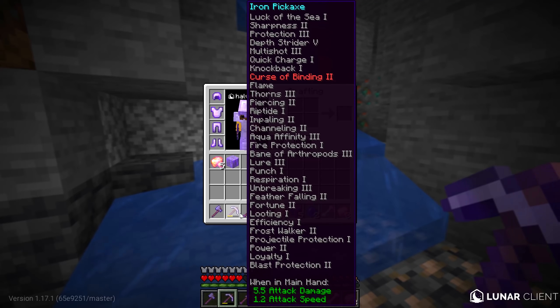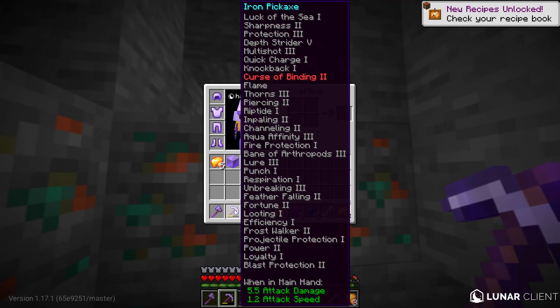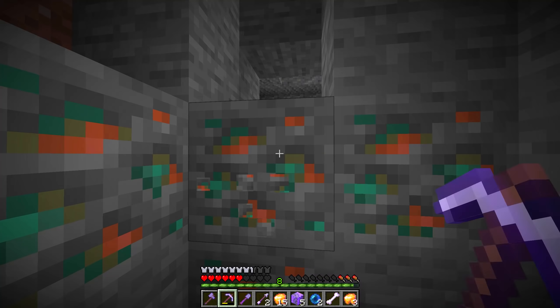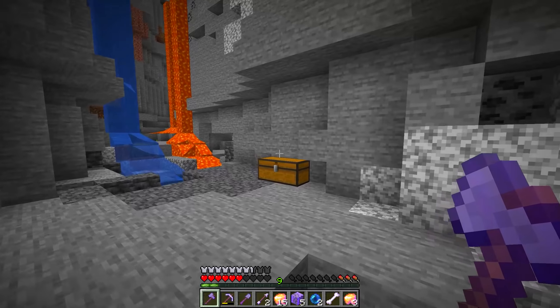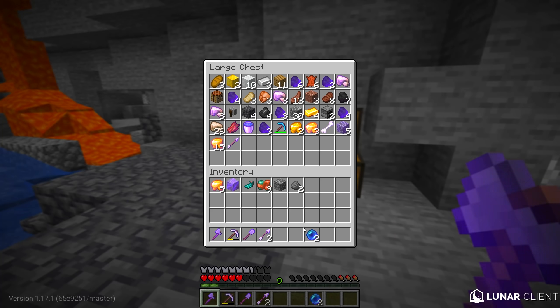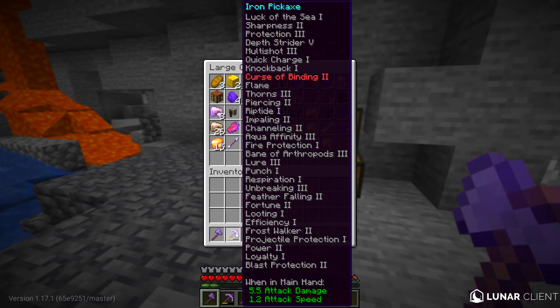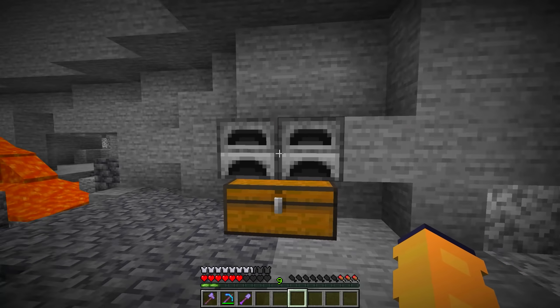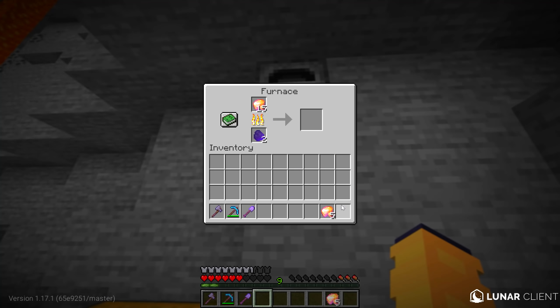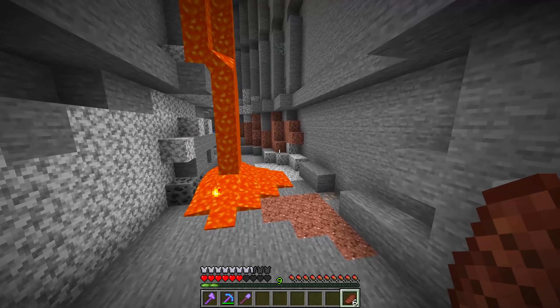Out of all these enchantments you'd think we'd get silk touch once, but we do have unbreaking — let's go! Never mind, no more complaining. We're back at the chest. Let's throw everything in here. Since this pickaxe has fortune two and this one has fortune one, I'm going to start using the diamond pickaxe from now on. Let's grab this gold and start smelting it, and we're off.